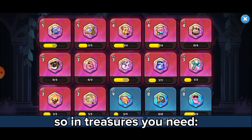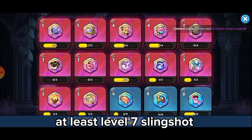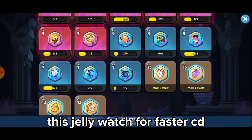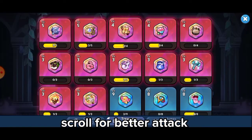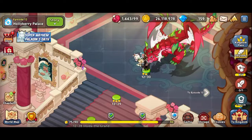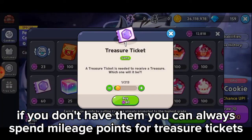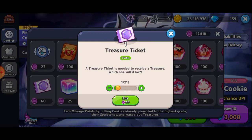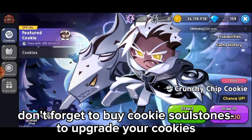So the treasures you need — if you don't have them, you can always spend mileage points for treasure tickets. It's really cheap. Don't forget to buy cookie soulstones to upgrade your cookies.